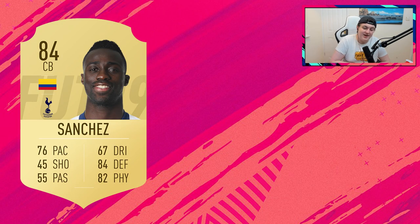We found the new Numeric body type in the form of Davinson Sanchez — 76 pace, 84 defending, 80 physical. He'll be a go-to cheap defender from the Premier League. Last year in my opinion he was a really good center back, and with a better card the possibilities are endless. For most Premier League squads it'd be stupid not to have him. I'd put him around 30 to 40,000 coins.